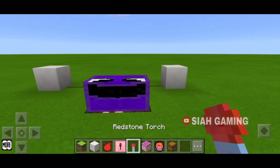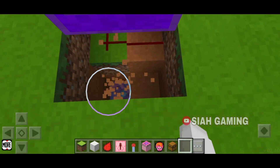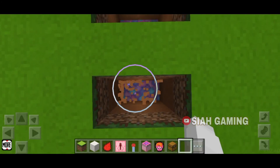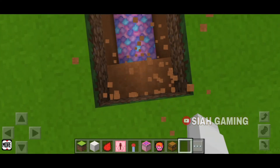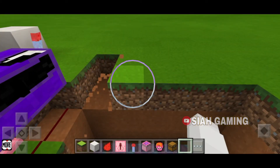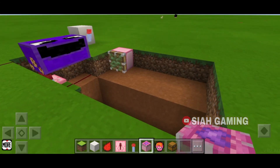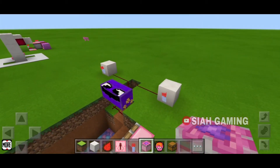Take your redstone torch and put it there. After that, take your sticky piston and put it right there, and then also put the other side.